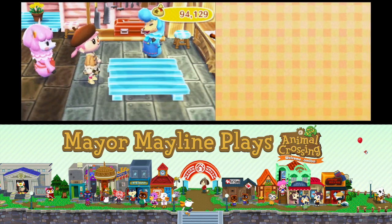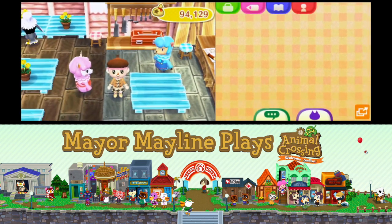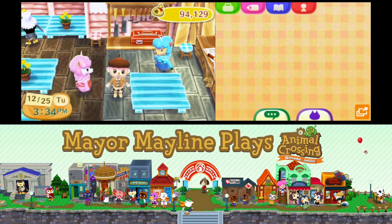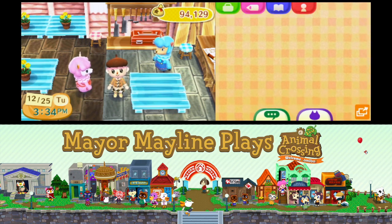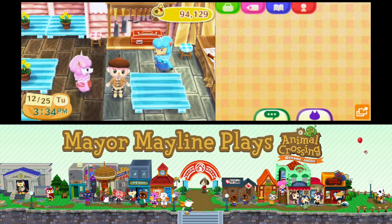And there we go — that is how you make golden furniture. Unfortunately, the piece of furniture you get is randomly generated, so there are times you will get doubles or multiples of the same piece. But this is how you get golden furniture if you want it.